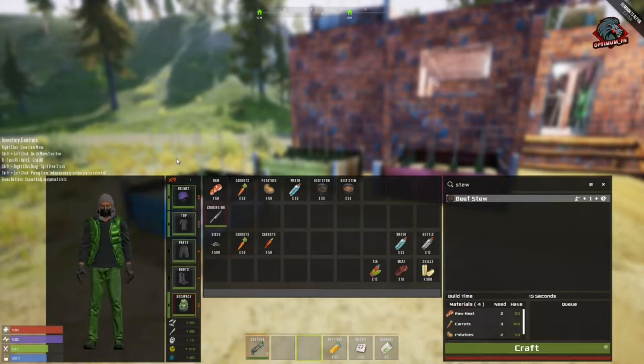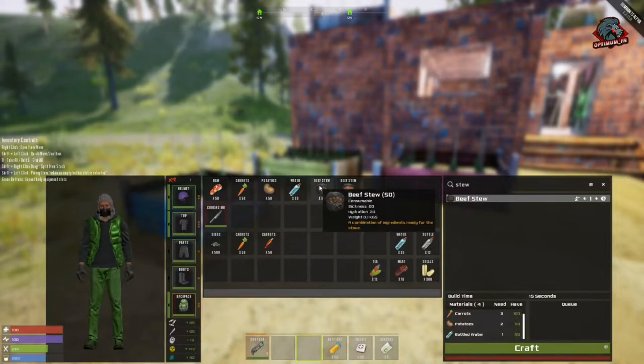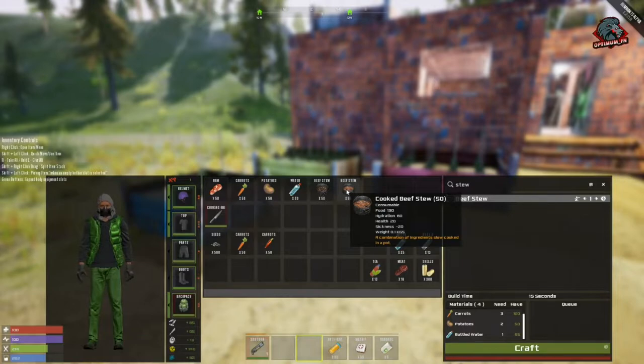With the cooking stuff, you're able to make beef stew now. You will need to find the recipe in the world to be able to craft it — it looks like a little blue piece of paper, similar to the garden bed schematics. You're going to need two raw meat, three carrots, two potatoes, and one bottle of water. Once cooked, it gives you cooked beef stew, which provides 130 food, 60 hydration, 20 health, and minus 20 sickness.